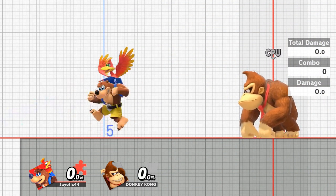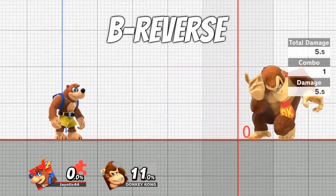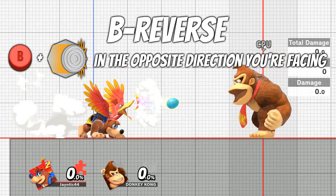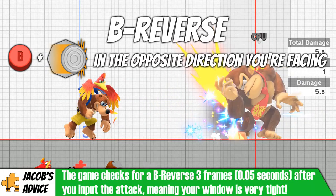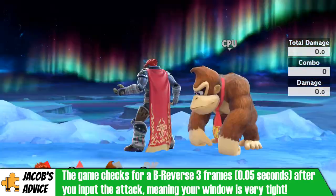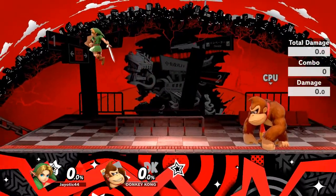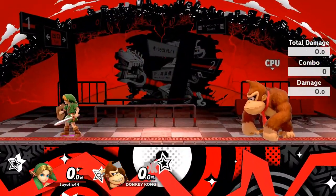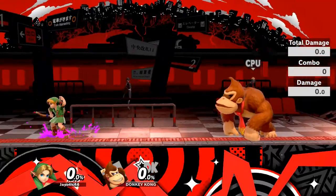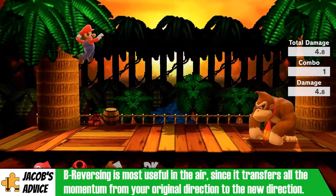Don't you just hate it when you try using a projectile attack but you end up shooting it the wrong way? Well that's what B-reversing is for. In order to B-reverse, you simply input a special move and then quickly tap the opposite direction your character is facing. If done correctly, your character will turn around and perform the action in the opposite direction. While every character can use this technique, it's very useful for characters that have projectiles — being able to dash away from an opponent and quickly B-reverse a fireball or a fire arrow can be incredibly important to space your opponent out.